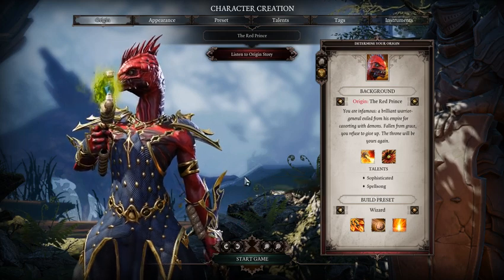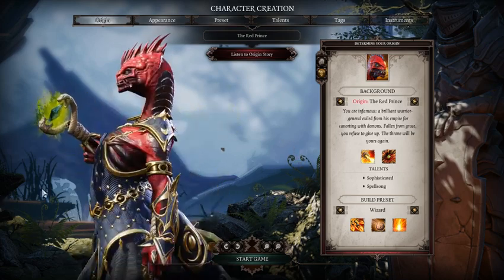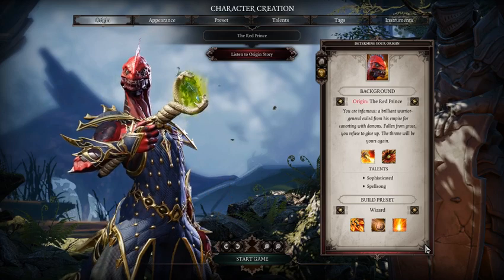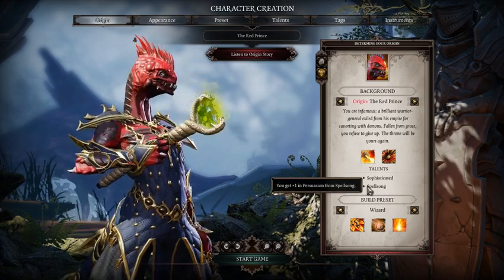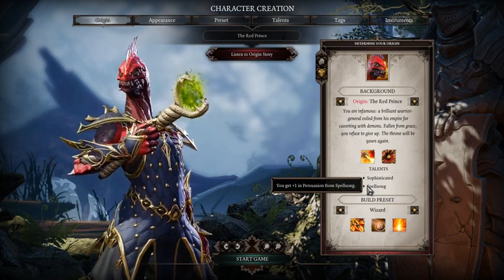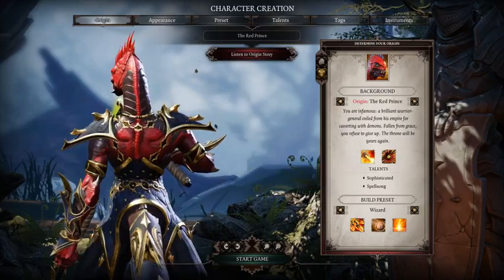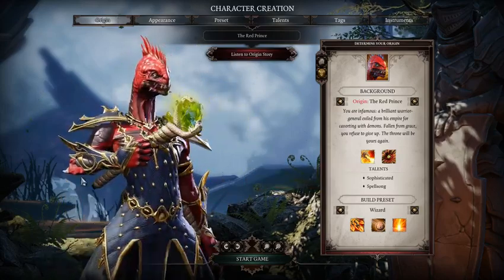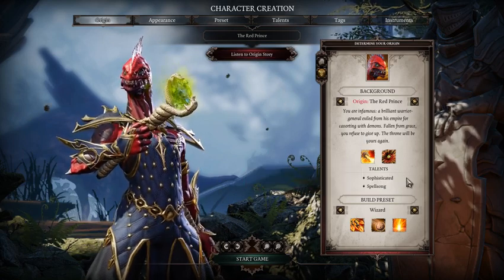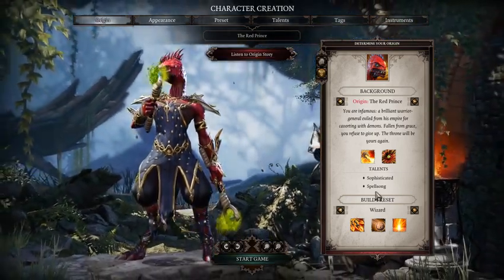Persuasion by 1 seems like a flat stat — a lot of people would say that's kind of a dumb stat. But keep in mind, when you play a mage-based character, you get into a lot more conversations that require Persuasion checks, so it's not a bad idea to have that plus 1 Persuasion. You'll actually be able to do those Persuasion checks a lot more. He's a really good character if you want to make him your main rather than just a party member.